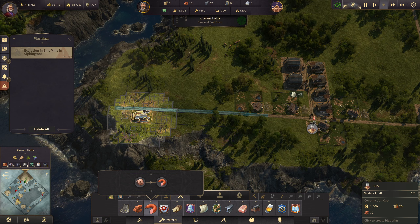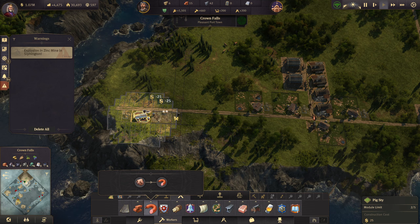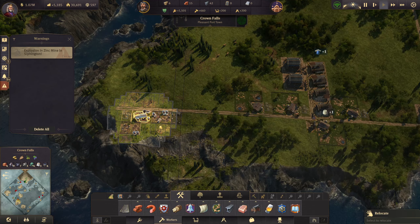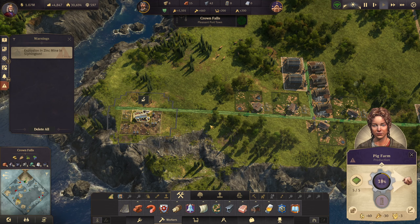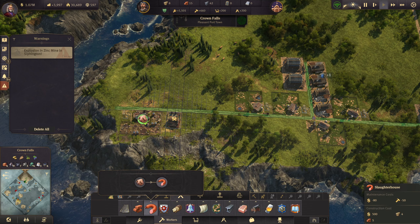We'll stick one there and we need five pig farms. I'm not sure if this will fit — one, two, three, four, five — it does actually fit! I want to see if I can move that one there and that one sit there. That fits in perfectly. So we need a slaughterhouse and we can probably fit that in the gap right there.